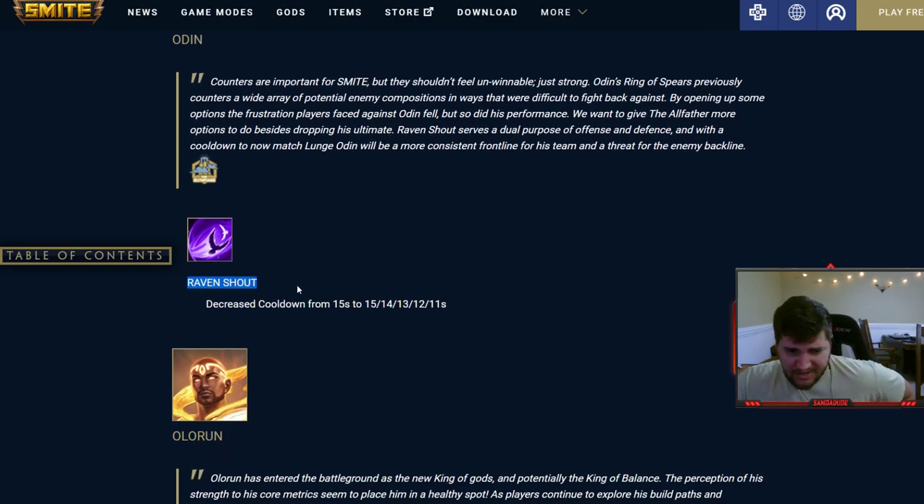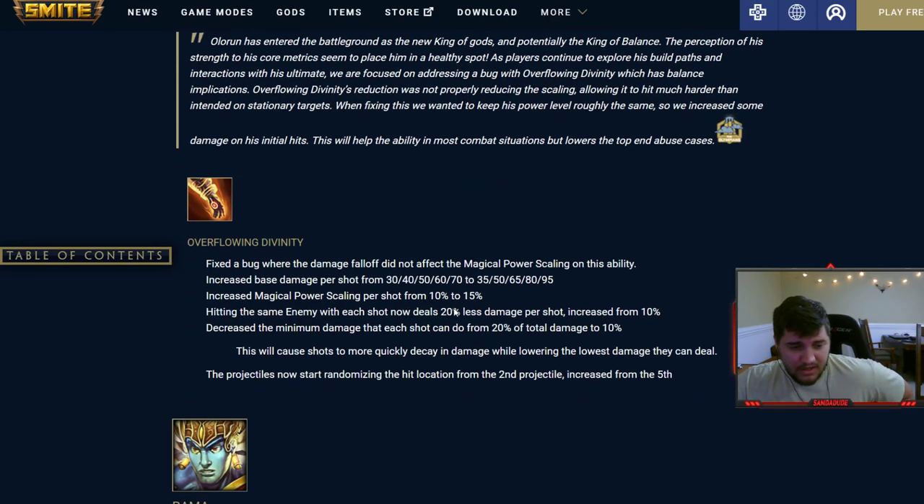Raven Shout — I think it's either the three or the one — cooldown went down four seconds at max rank, really good. Olorun: fixed a bug where damage fallout did not affect the magical power scaling, increased base damage per shot and increased magical power scaling, so his two will actually chunk. However, hitting the same enemy with each shot now deals 20% less damage per shot increased from 10%, so it's not going to chunk if you hold one target the whole time.